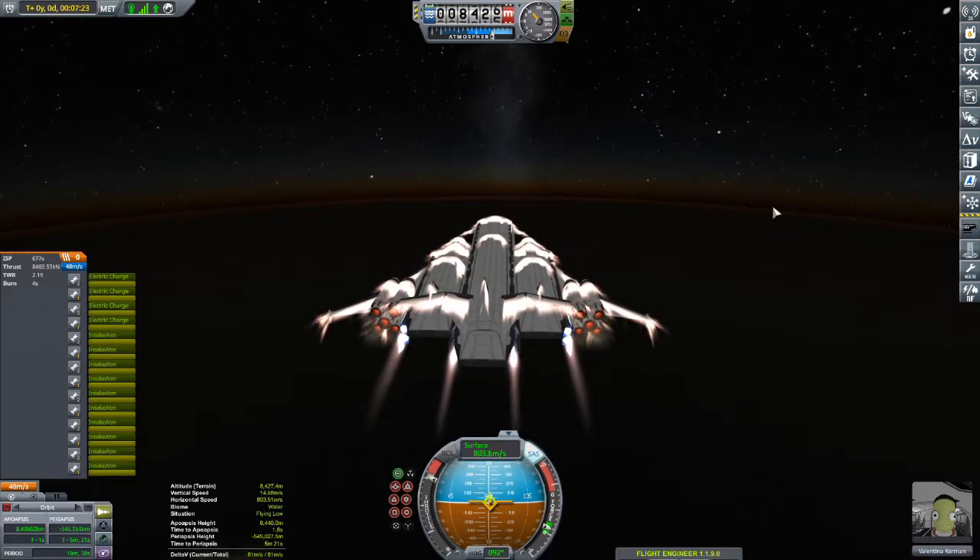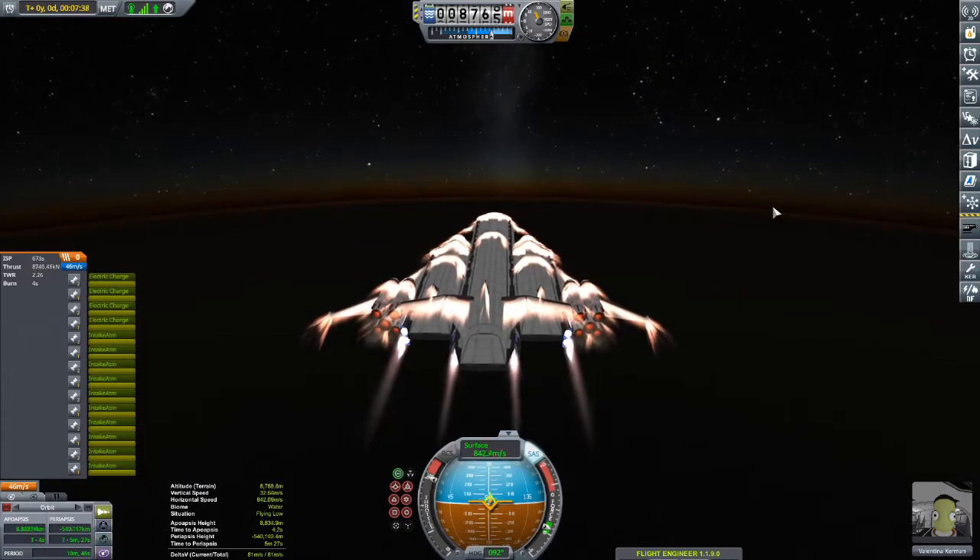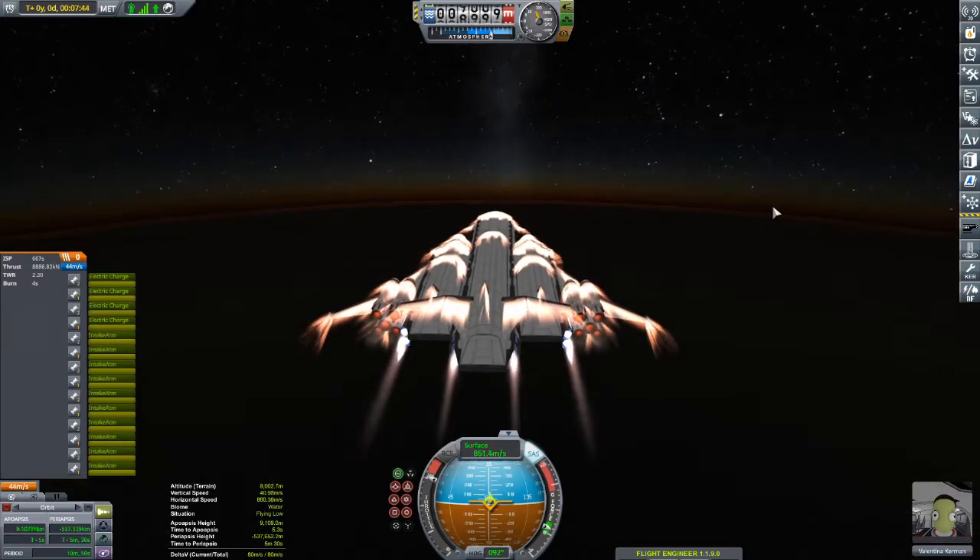The Pelican is a vessel I've used for many years now. It uses the OPT Space Planes parts pack, and yeah, I love this particular vessel. It does require a bit of manual piloting as opposed to most of the SSTOs.